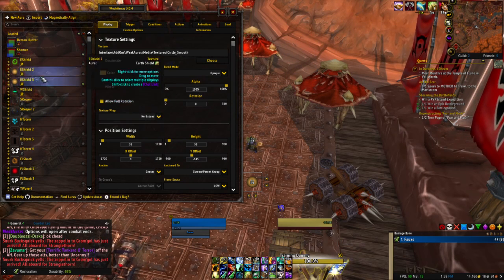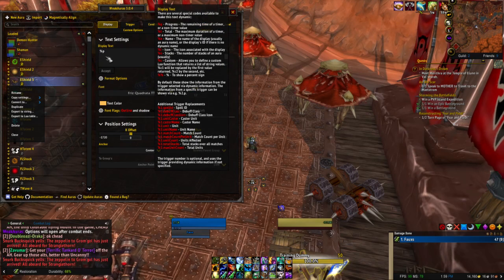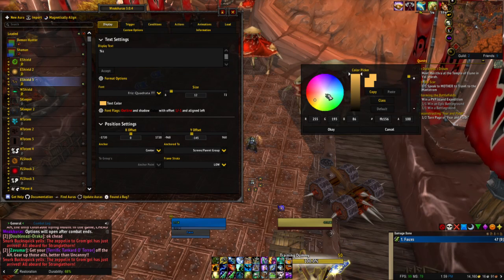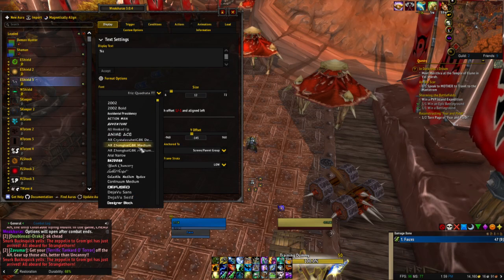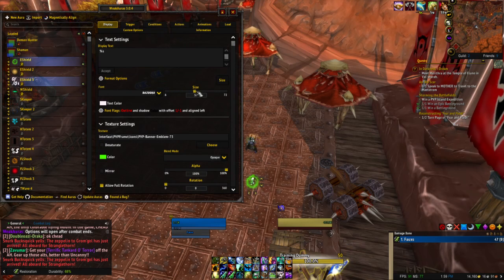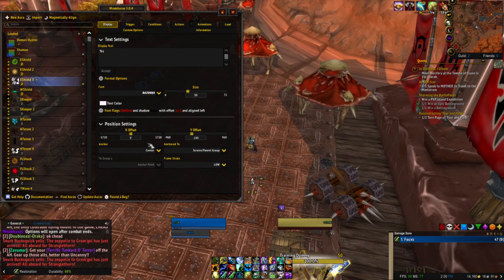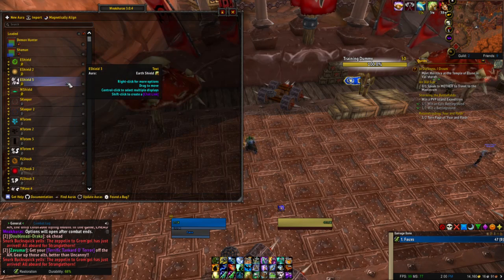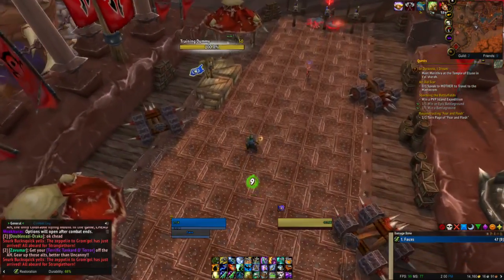We'll duplicate this and convert it to text — we want how many stacks, and we want the text color to be white. We'll see how that looks. I think we're using Bazooka font on all of this. I found the numbers usually don't want to be at zero — you want them just one offset. This needs to be set to high so it's on top. There you go — we know how many Earth Shield charges we have.